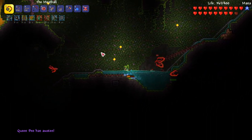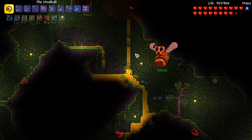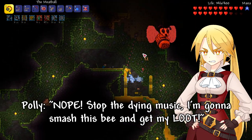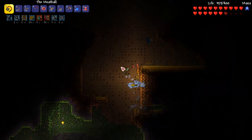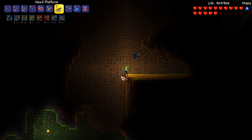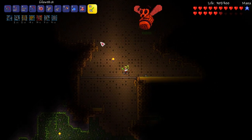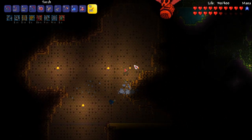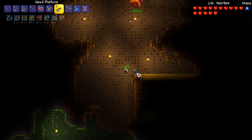I woke the Queen Bee and there are bees everywhere! I need to get back in the hive and heal. This is a disaster — honey going everywhere. I need to get inside the hive so I can get away from the normal enemies. Okay, we can do this — just gotta believe. I'm going to get some platforms down. Okay, getting some nice platforms and some torches. I'm just going to ignore the bee for a while.